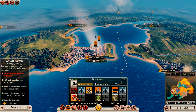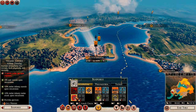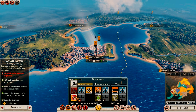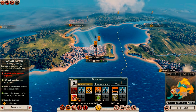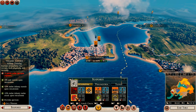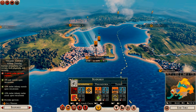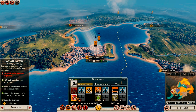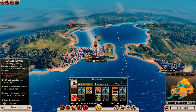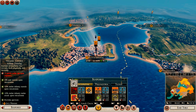Military buildings are fairly straightforward — they give you access to different unit types, provide some garrison, and grant bonuses to units recruited there. However, they will also give you a minus to public order per turn through squalor. Because military buildings provide significant benefits, the game balances that by making you manage the squalor they generate, so you won't want to spam them across every settlement.